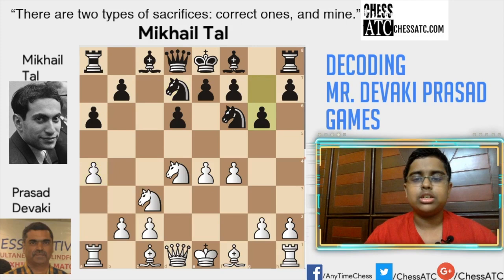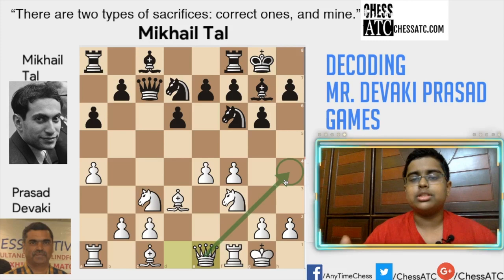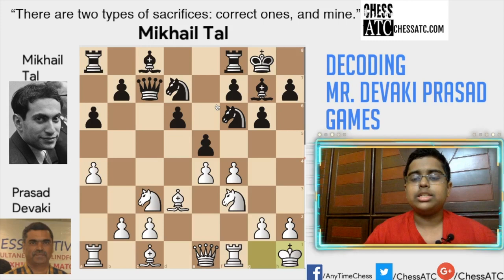So g6, bishop d3, knight f3, castles, queen e1. Now white is going to try to play on h4 — white is going for a kingside attack. e5 — maybe this is not a good move because it just weakens the d5 square, and maybe this diagonal is quite more weak because this pawn is here. So king h1 — Prasad Deviki just prepares his kingside attack.